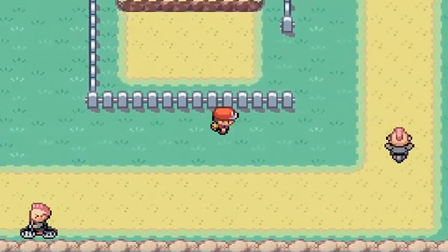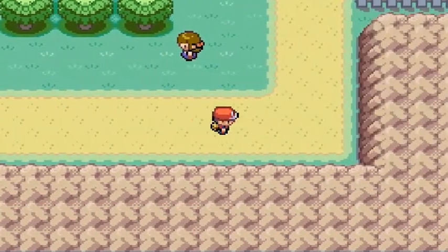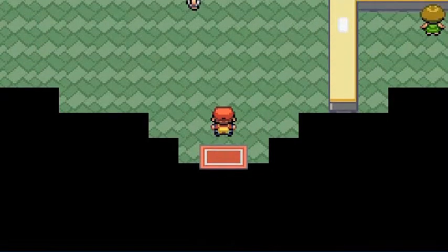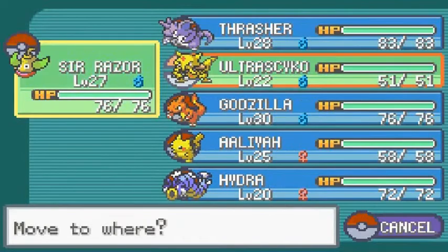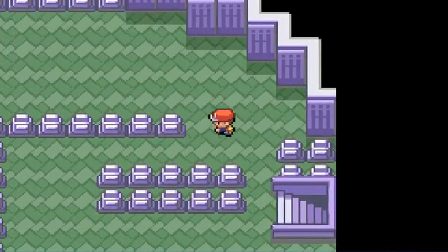We're taking the long path all the way back to Lavender Town. We already battled all these guys before, but we can battle them again with the VS Seeker. Here we are back at Pokemon Tower. A lot of these trainers are Ghost type trainers, and in Generation 1, Ghost type Pokemon are also Poison type, making them very vulnerable to Psychic moves.